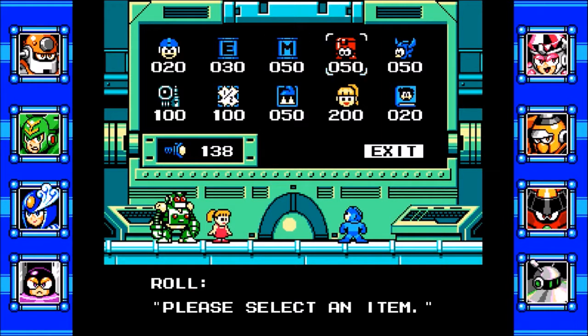We also have Eddie here, who can teleport in and drop off items when we want — the item's going to be random. We've got Beat, who, if we fall in a pit, will save us. We got this nice picture book here, which takes off Mega Man's helmet, and we can go through the game helmetless until we die. Helmetless Mega Man takes double damage.